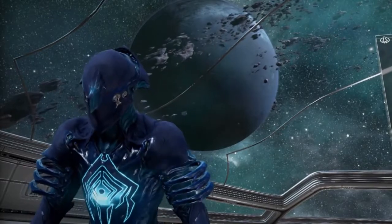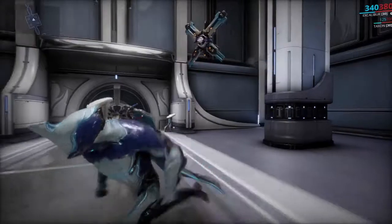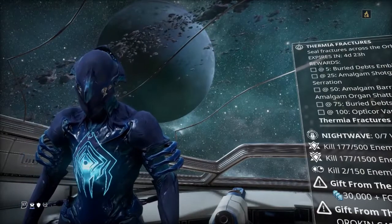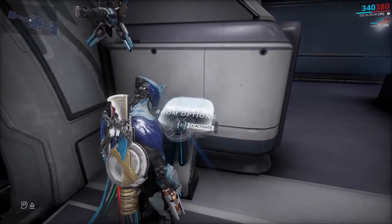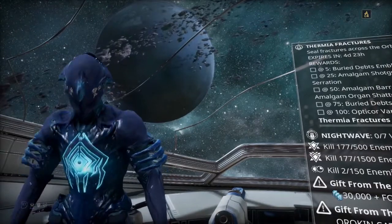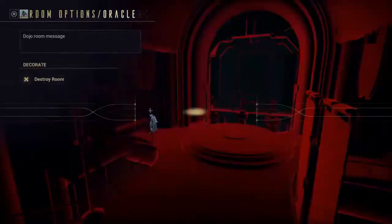I eventually calmed down and accepted that this will take a bit longer than expected. So let us continue, shall we? I returned to the RT Gamers Dojo as Excalibur — but cooler Excalibur, because he has a cape, and capes are great. I also have my boy Taxon vibing up by my head. Anyways, the Oracle has been built along with the reactor. The only problem was I didn't have anywhere to put the Tenno Lab, so I had a big brain moment and destroyed the Oracle so I could put the lab there — and by destroy, I mean it was going to take two hours for the Oracle to be gone.